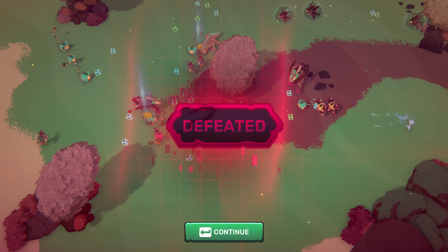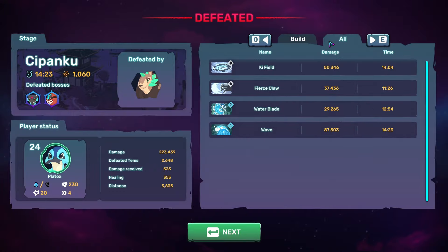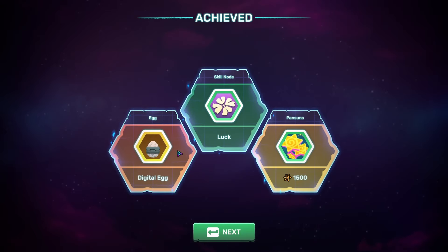As I was saying, we were going to make it to the final boss but we ended up dying at the 14-minute mark. We did do a little bit better. We were defeated by — I can't remember this thing's name — at 14 minutes and 23 seconds. A lot of damage came from Car Field and Wave. Did we unlock anything? Yes we did — we actually unlocked a digital egg, and also a luck skill node which we will put points into now.